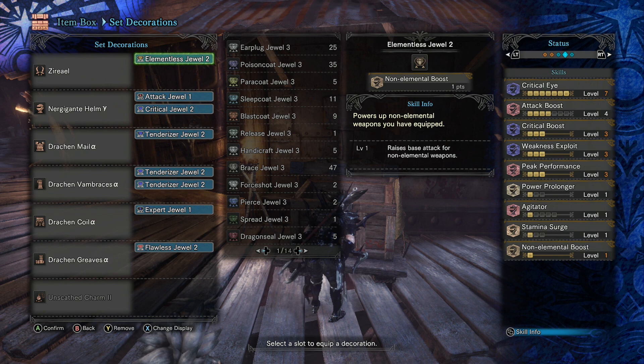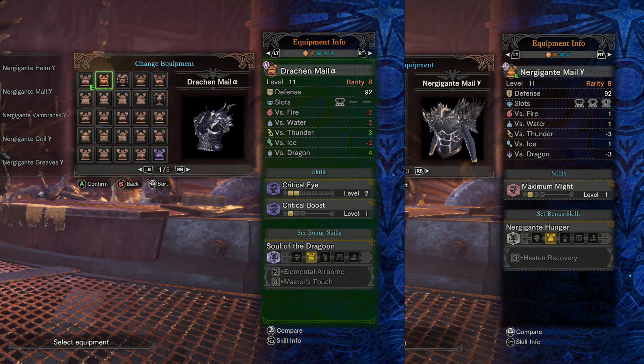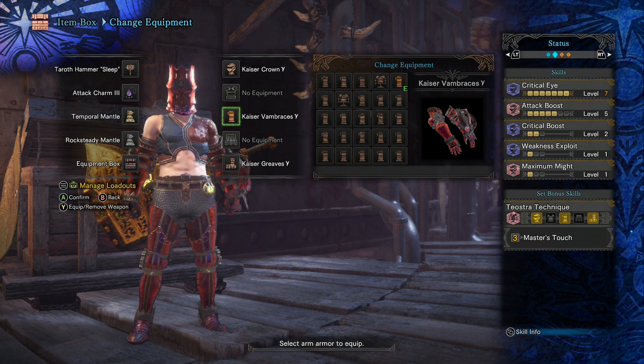Then we have the Nergigante Male Gamma chest. It comes with one level of Maximum Might, a medium decoration slot, and a large decoration slot. When we compare it to the Draken Male, you can see not only can it fit a medium decoration where the Draken Coil wouldn't be able to, but you're also not forced to take two levels of Critical Eye, which sometimes you really don't need. On the Teostra Gamma set, when building Master's Touch in the past, we didn't really have a better chest option than the Draken Male, and Draken Male forced us to take the Teostra Alpha Arms because if we took the Gamma Arms, we'd end up with too many levels of Critical Eye. Now that we can use the Nergigante Male Gamma instead, we're able to actually bring the Teostra Gamma Arms, so here's what a new Hammer build could look like because of this improvement.